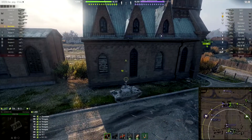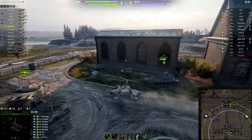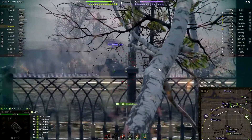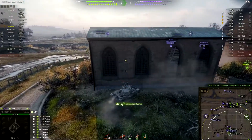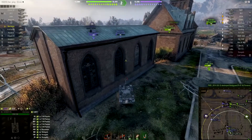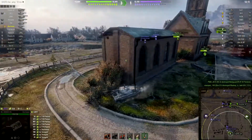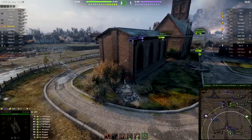That said, 90 percent of people will run vertical stabilizers 90 percent of the time. The other popular equipment usually used in this tank is of course vents, and then optics or IRM. The latest one just released in this patch is the Bounty Improved Aim, which gives you nine percent smaller dispersion.